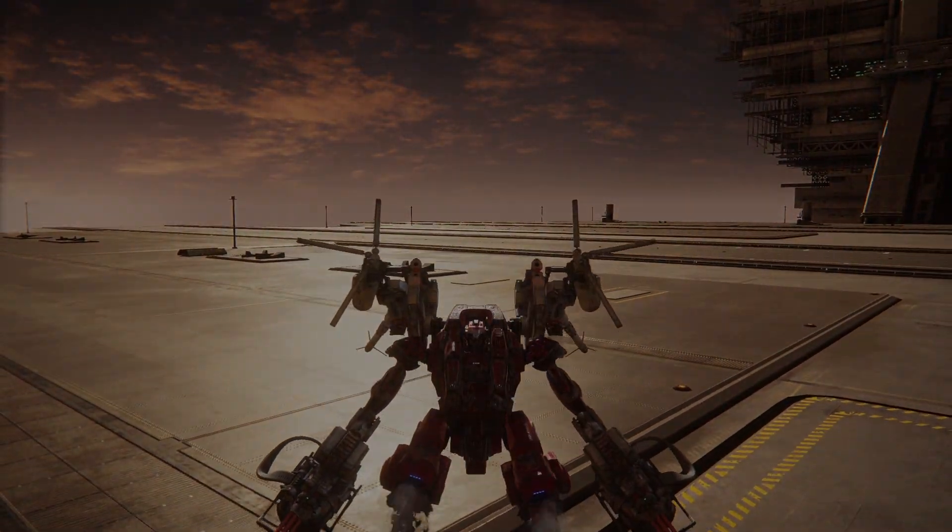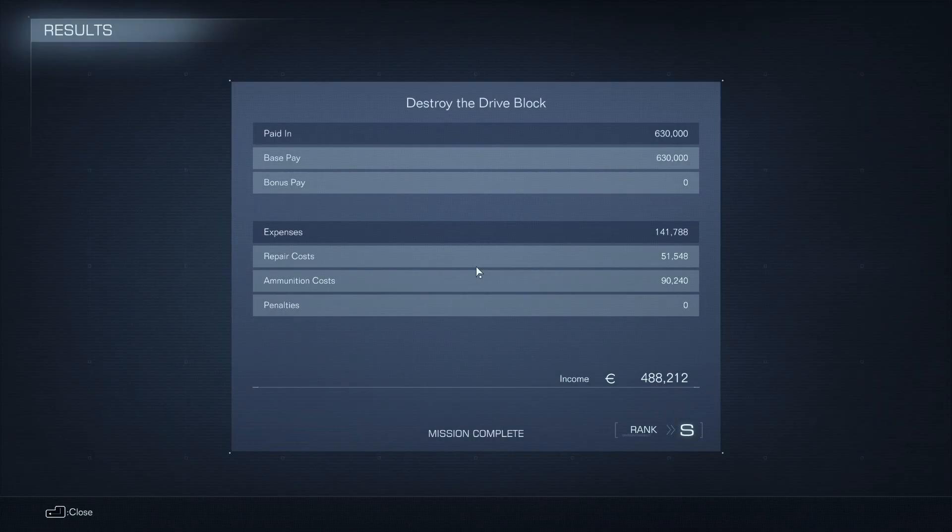Alright, here we go. Probably an A. Maybe it's an S. Oh my God, that's an S! That's all you need for an S. That kind of blows my mind, honestly. I just expected an A after doing all the other levels. But apparently if you go fast enough, it doesn't matter that you take 22,000 AP of damage against Arquebus Baltaeus. So yeah, that's the trick - just use this build and go extremely hard. If you die, you die. But if you get him fast, you have an insane amount of leeway with taking a ton of damage and it doesn't even matter. That's how to get an S rank on Destroy the Drive Block in Armored Core 6.